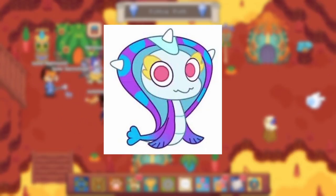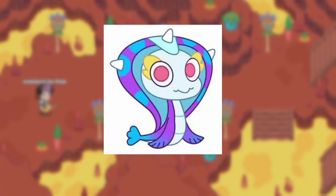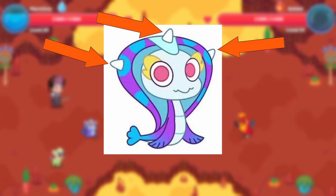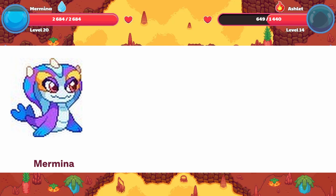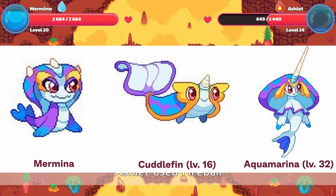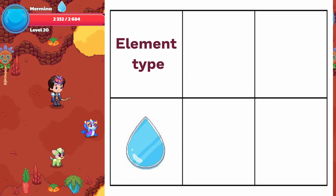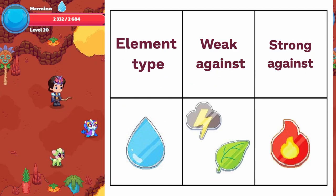Next up, we have Mermina, Prodigy's cutest sea doggo. Mermina resembles a blue and white version of a real-life sea lion, but there is one key difference because all Merminas are born with three horns on their head. With lots of love and fun adventures, Mermina will eventually evolve into Cuttlefin at level 16 and Aqua Marina at level 32, becoming cuter and more majestic with each evolution. Also, because of Mermina's element as water, she is weak to earth and storm element attacks and is strong against fire.